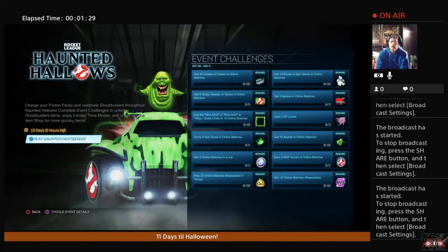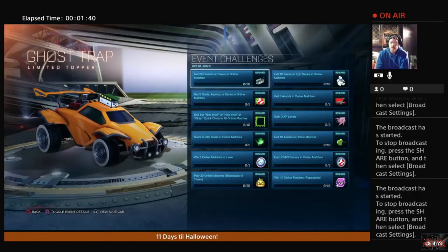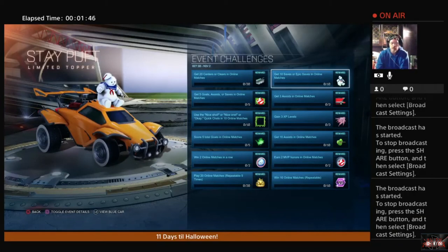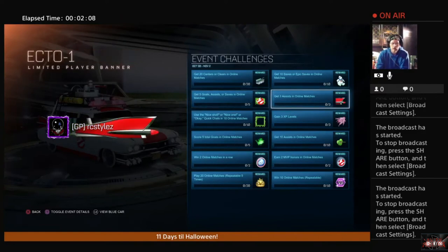First up, get 20 centers or clears in online matches and you can get the Ghost Trap Topper for your car. Next, get 20 saves or epic saves in online matches and you get the Stay Puft Topper for your car. Over here, get 5 goals, assists, or saves in online matches and you're going to get the Ghostbusters theme title plate. Get 3 assists in online matches...